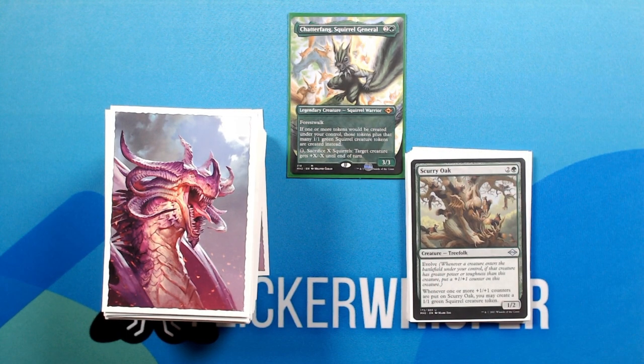Scurry Oak — two green for a 1/2 Creature Treefolk. Evolve. Whenever one or more +1/+1 counters are put on Scurry Oak, you may create a 1/1 green squirrel creature token.